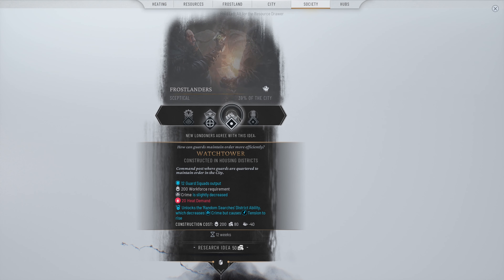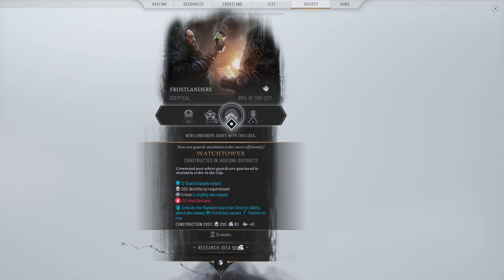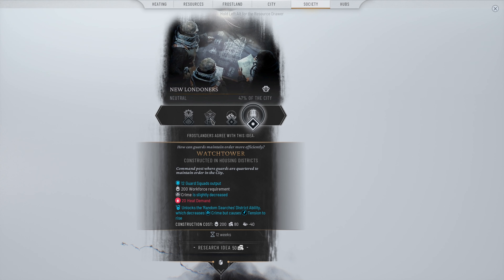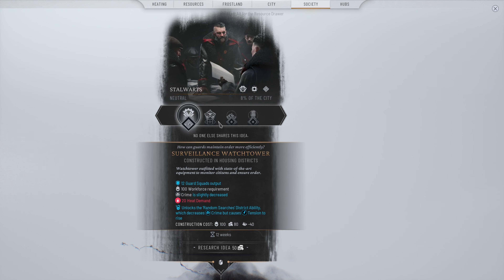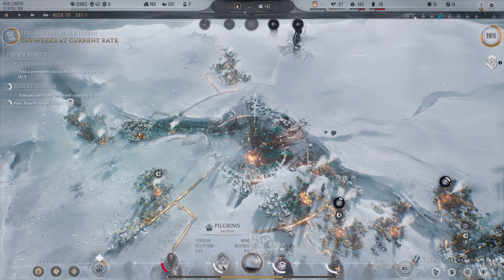With crime rising in the city we need to find a way to actually balance it — 47% of the city is going to be for this. We got 20 heat demand along with some random searches district ability which decreases crime but causes tension to rise, so that's not necessarily good. That one's going to cause heat — these two are heat demand. But why would you not choose the option that uses a little bit more workforce but doesn't have any heat demand on the city? I feel like the pilgrims is probably the best solution for this, so we'll start researching that.